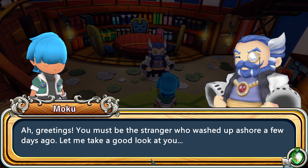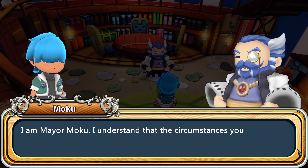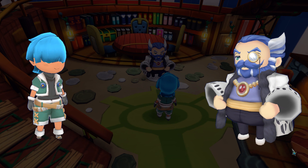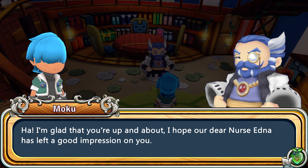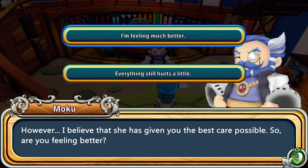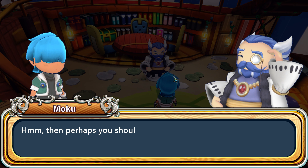Greetings — you must be the stranger who washed up ashore a few days ago. Let me take a good look at you. I'm Mayor Moku. I understand that the circumstances you found yourself in are not entirely pleasant. However, allow me to officially welcome you to our humble seaside town. I'm glad that you're up and about. I hope our dear nurse Edna has left a good impression on you — she can come off as harsh and uncaring to newcomers. However, I believe she has given you the best care possible. Are you feeling better? Everything still hurts a little. Should I choose the same thing that you are? You might as well.